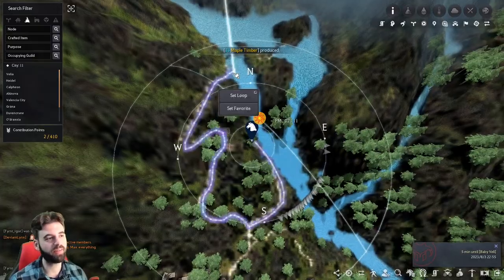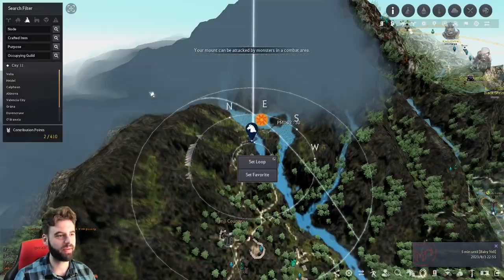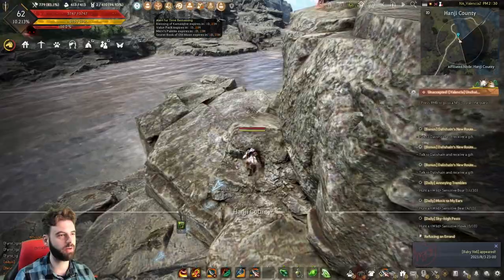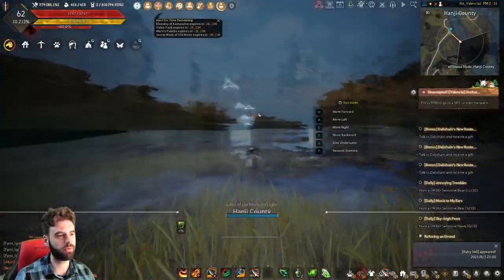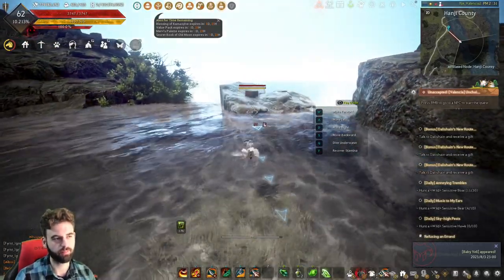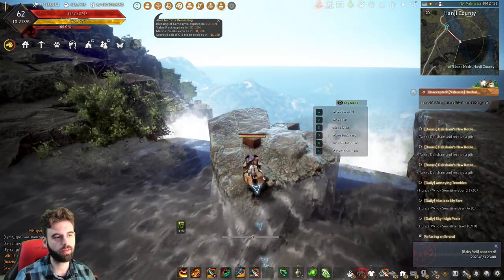Next, we need to get up on top of the waterfall. Ride back around. This one's easier — there's a little road that goes across, and right where the waterfall actually starts, if you head over to the middle, you can see it in the distance right before you'd fall off. There's another one of these chests. Swim out to it and pick it up.